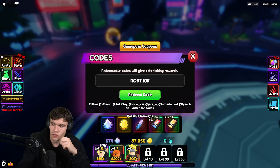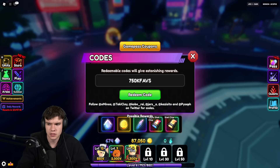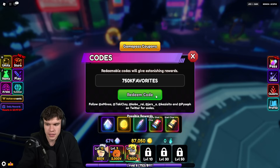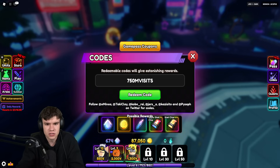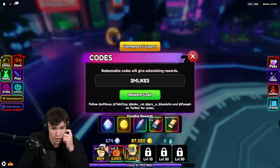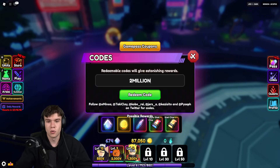The game is close to a few milestones. Try the code 750kfavs, as they're close to 750,000 favorites. Also try 750mvisits, as they're approaching 750 million visits. Additionally, the game is approaching 2 million likes, so try codes like 2mllikes or 2millionlikes — try all variations and hopefully one will work for you.